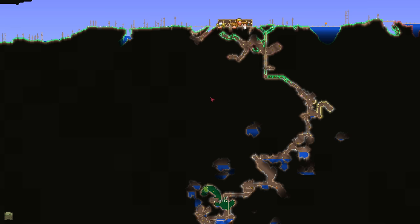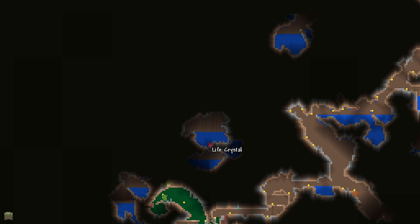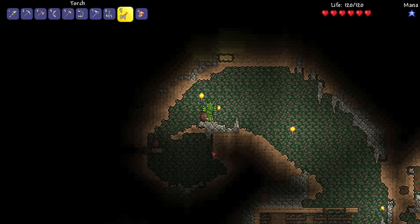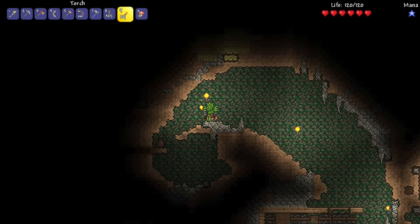Yeah, we're nowhere near the desert right now. Like, we're still basically right below our house. Like, look at this — we're right below spawn basically. What's that thing? Oh, another life crystal! Wait, was that what it was called? I thought it was a heart crystal or something like that. How do I know about that thing? I really wonder why the game is like telling me that stuff. It's like basically cheating.